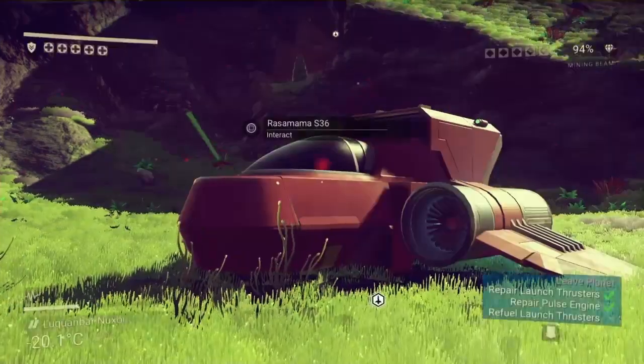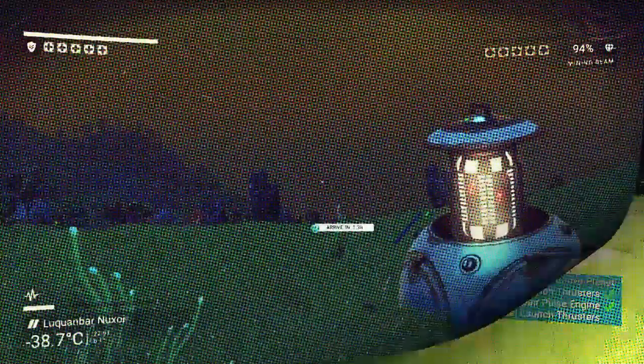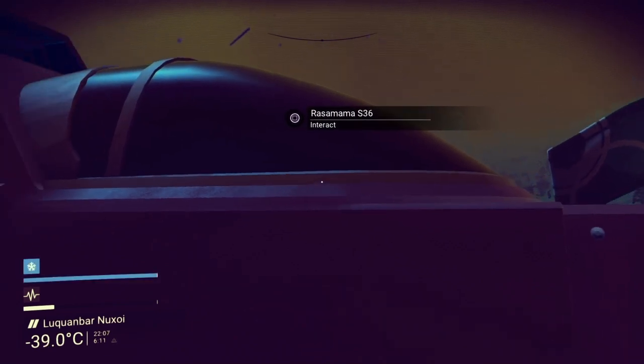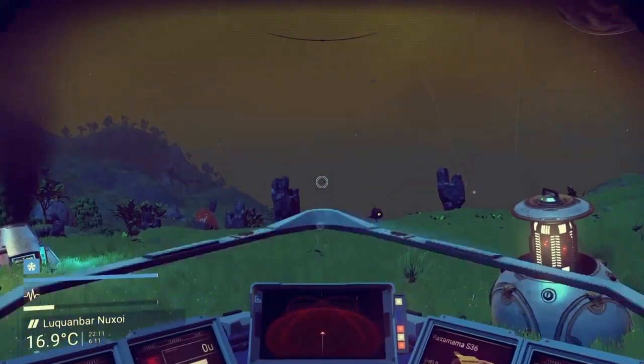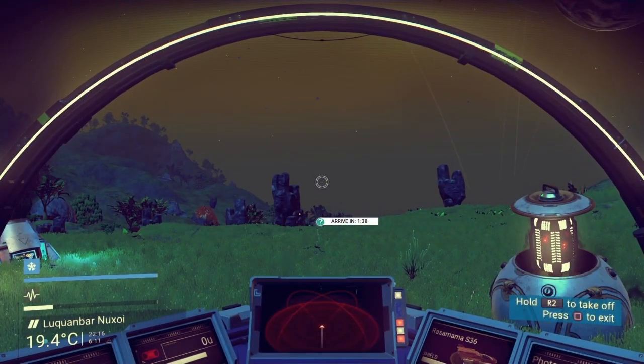We are fixed! We have fixed the Rocinante — the OG starting ship of No Man's Sky. Everything is good to go. Before we leave this planet we're going to fly over it and have a look around, see if we find anything of interest.